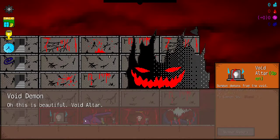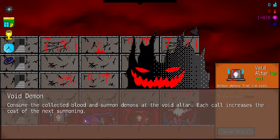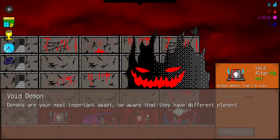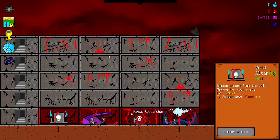Oh, this is a beautiful Void Altar. Consume the collected blood and summon demons at the Void Altar. Each call increases the cost of the next summoning. Not only can demons help you fight, they can build Void Cannons or research Blight Magic for you. Demons are your most important asset, but be aware they have different elements that affect the room they will use.